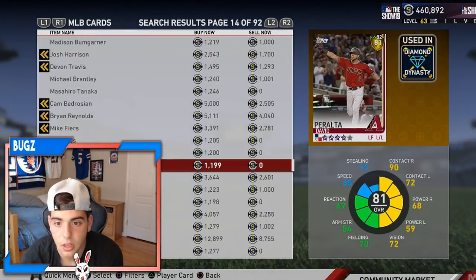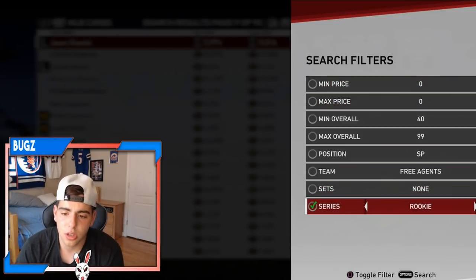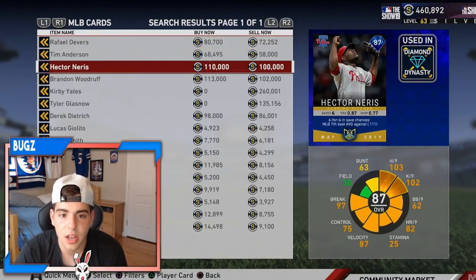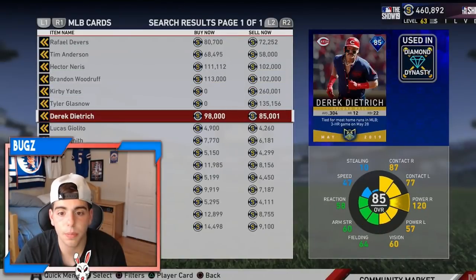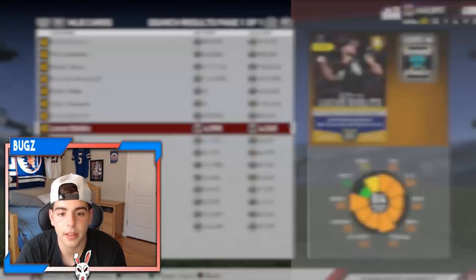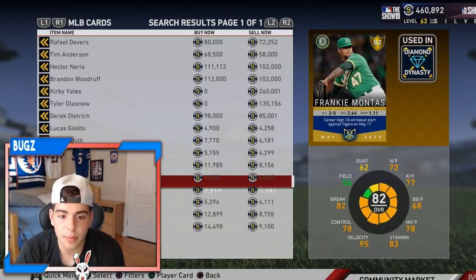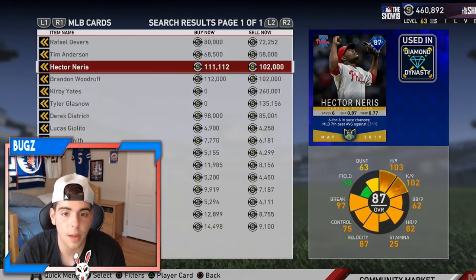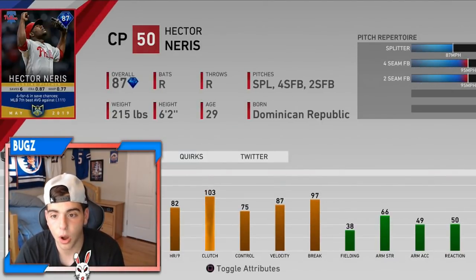Those are my top gold investments, and Gary Sanchez as well. Let's look at the diamond cards now. Devers is already at 80k — he was at 60. Neris is already at 111k. Woodruff's at 113k. I should have picked up more diamonds. The old Player of the Month cards are mad expensive already. If you wait like two weeks they're going to stay at this price and you're going to make a ton of stubs. If you guys have the diamonds, congrats. I'm going to try to hold onto this Neris for about a week and actually use him — I like his pitches. The four seam and two seam are fast enough to be competitive.